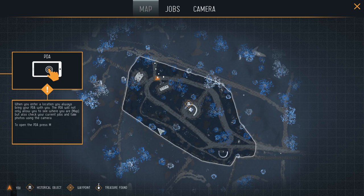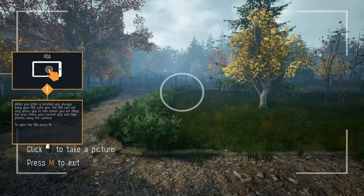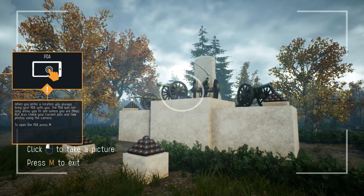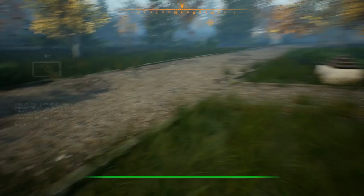You can press M to bring your treasure app and here you have the map. You can find treasure all over this map. Over here we have jobs, which works similarly to House Flipper — basically you get jobs and side jobs that you can complete for prestige and money, and some jobs actually move the story forward. Over here we have the camera which we can use to take screenshots. Let's set a waypoint — there's a monument right there, let's go to the monument.